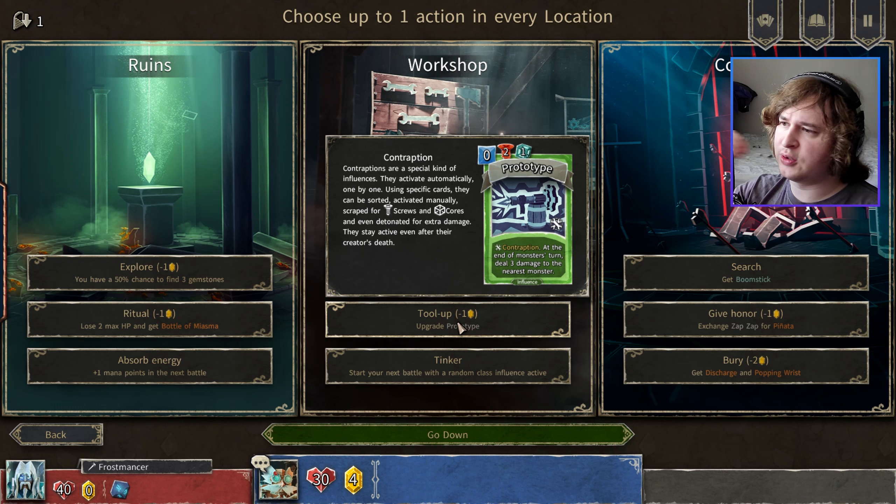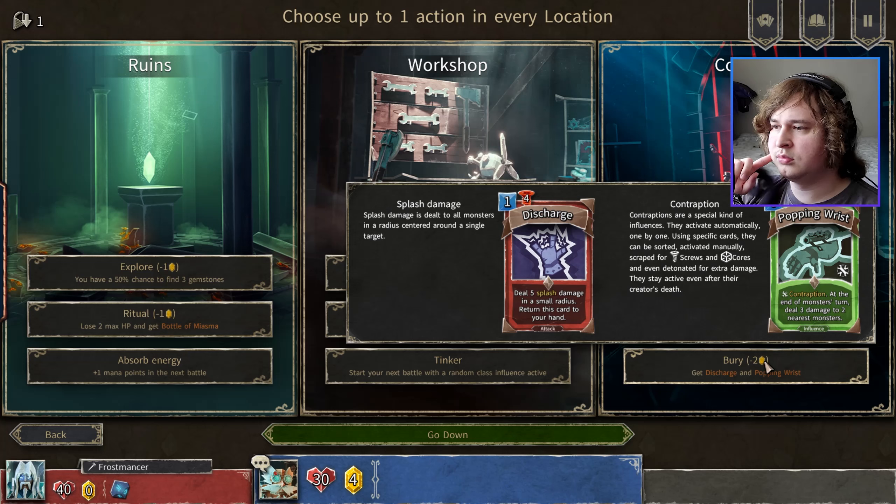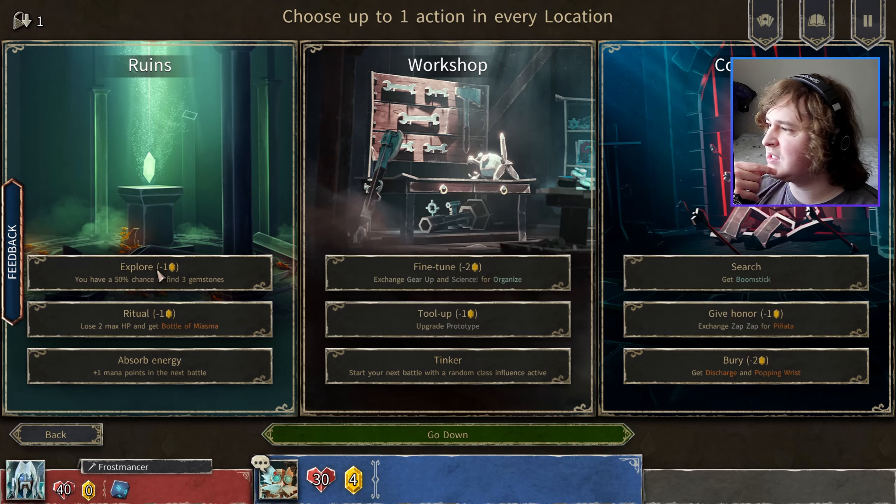Upgrade prototype — what would it upgrade to? Maybe the fire one? Get boomstick? For free, though. If you have any cores, do it twice. I assume it doesn't consume cores because it doesn't have it in the top by the mana. That'd be cool. Let's explore.